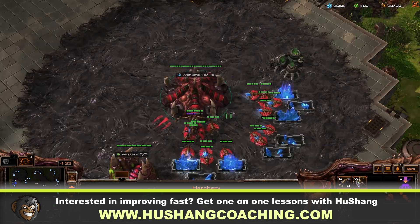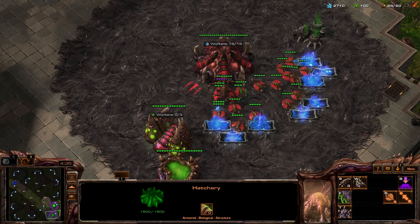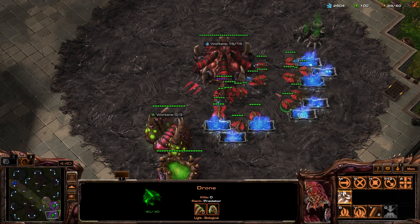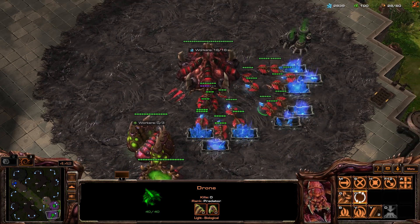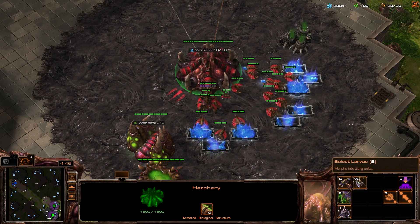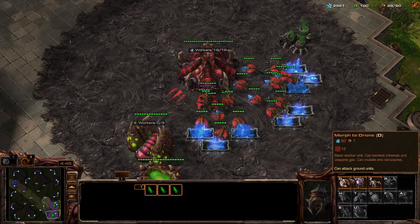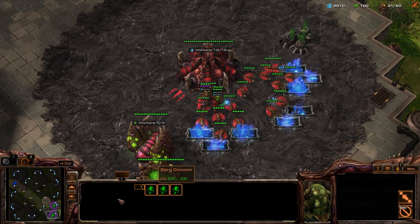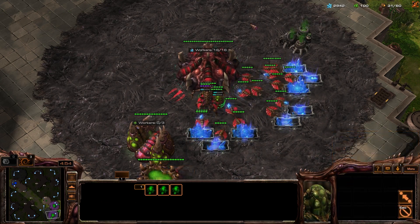So why do we want control groups? The main reason is that without them you're going to have to play mostly with your mouse. For example, if you want to make some workers you're going to have to click on your hatchery — you could press S, but I see a lot of people clicking on that — and then you could press D for drones, but again I see a lot of people clicking to make the drones.